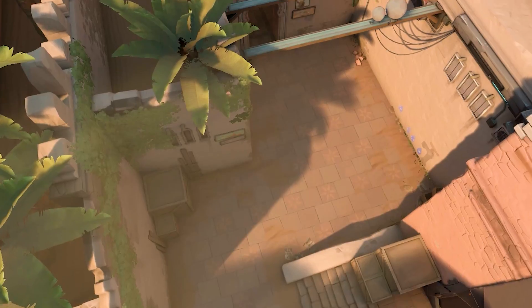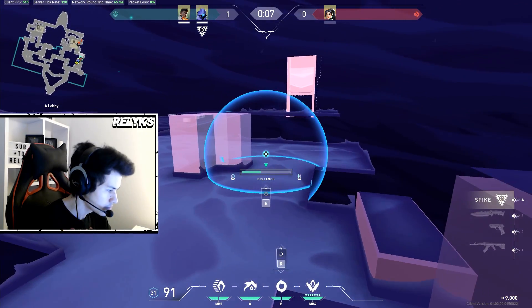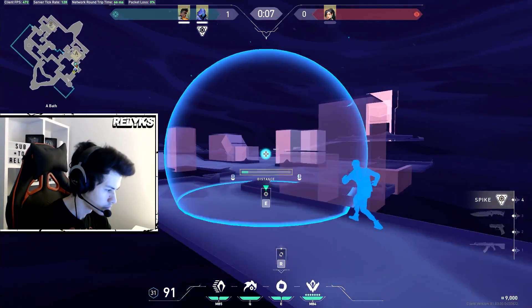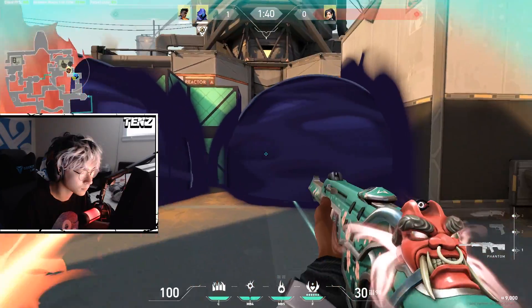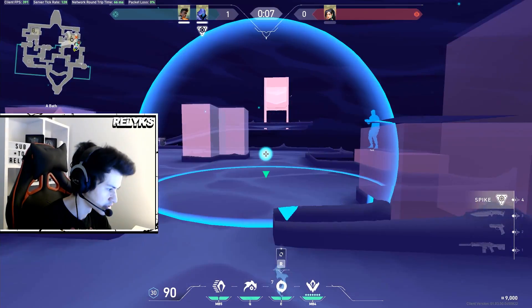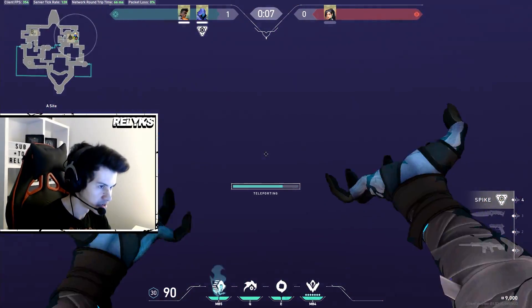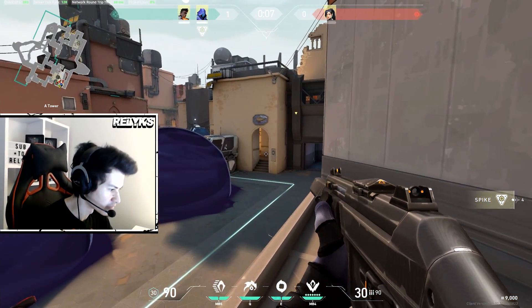Going out through showers, since Skylar has two smokes, he can smoke the left and right sides of site. With Phoenix's wall cutting off the U-Haul angle, Phoenix pushes aggressively into the right smoke, flashes through, and clears the back of site. A common Omen play is to go inside a smoke and TP somewhere else — so as Phoenix pushes aggressively through the smoke, Omen can follow up and TP into Heaven to get a better vantage point and stop early rotates.